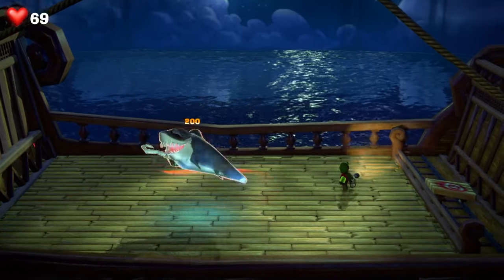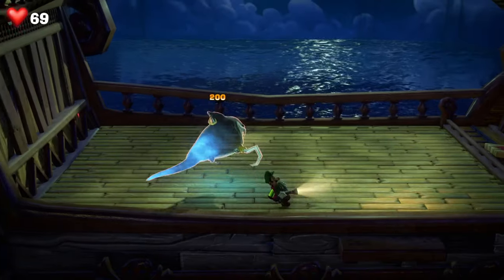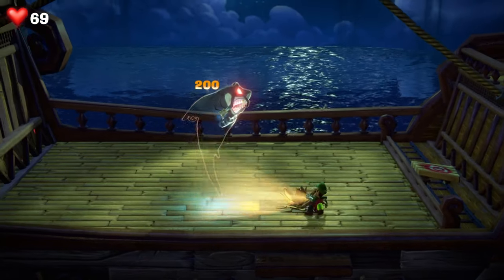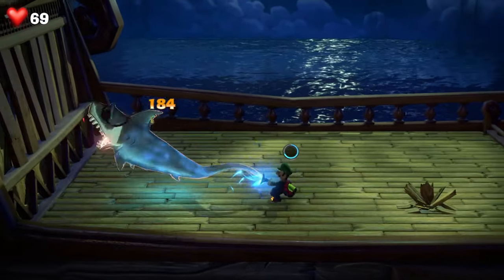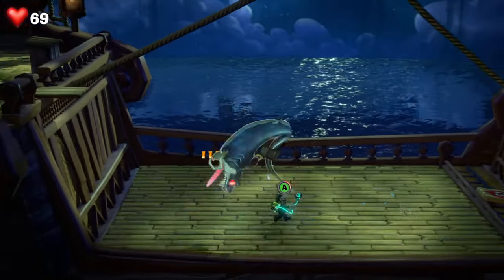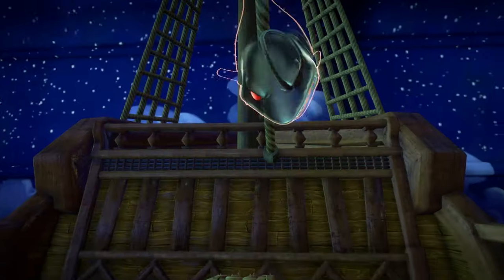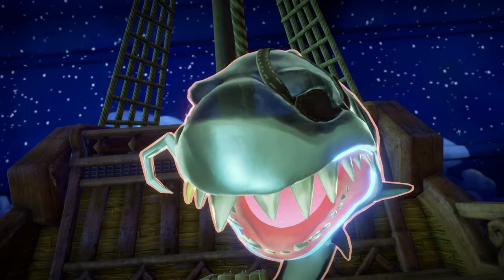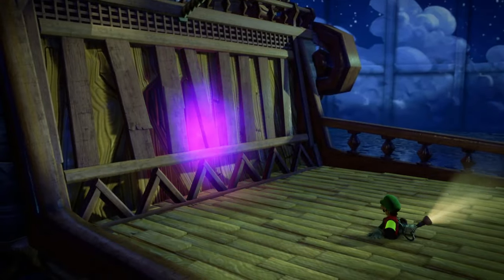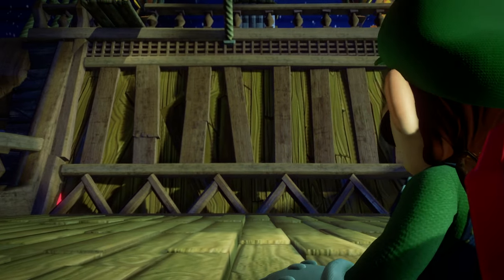Pick up the hearts and avoid its hook — lead it around. It does one of these first hook moves to begin with, and then it will eventually drop the big hook, which gives you the opportunity to use the strobe bulb and start to hoover it up with the Poltergust. Drop it with some smashes with A. And then you're into the final phase.